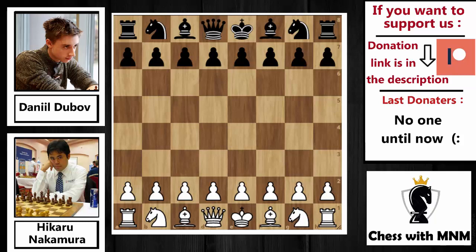Hello everyone and welcome back to Chess with Eminem. Today we will see game two of the final round of the Lenders API Rabbit Challenge on Chess24 between Hikaru Nakamura and Daniel Dubov. This is game two — as we know, Hikaru Nakamura won round one and Dubov won round two, so this round will decide who wins the tournament. Let's check out this game: Nakamura with the white pieces and Dubov with the black pieces.